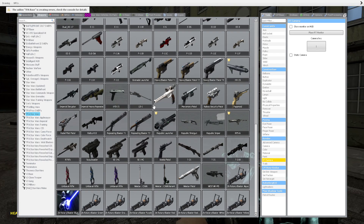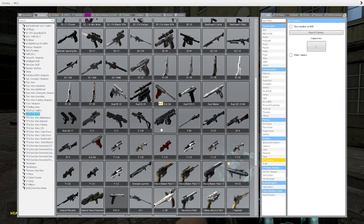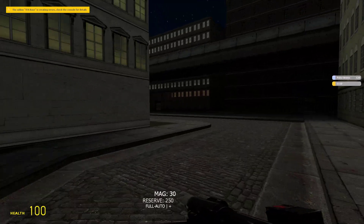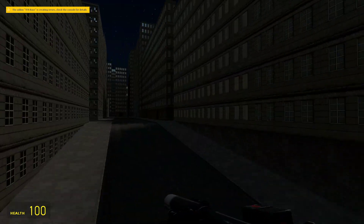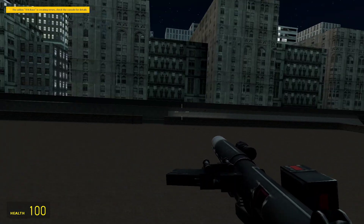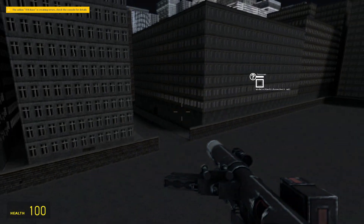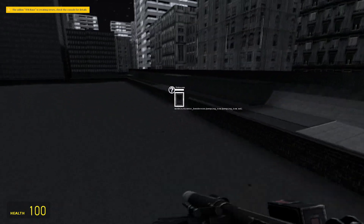I know what we should do. Where's the E11D? Oh, there it is. Where'd he go? He literally disappeared. I don't even know where he is. Oh, he's over there.